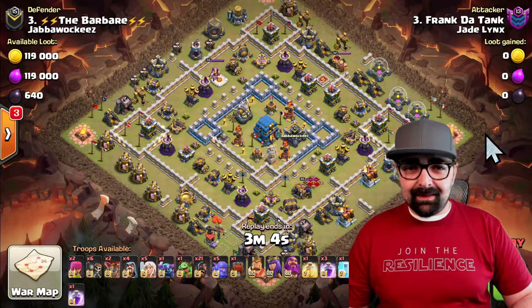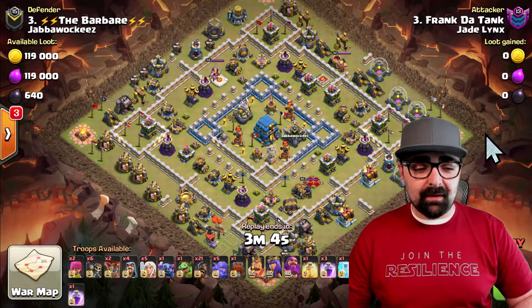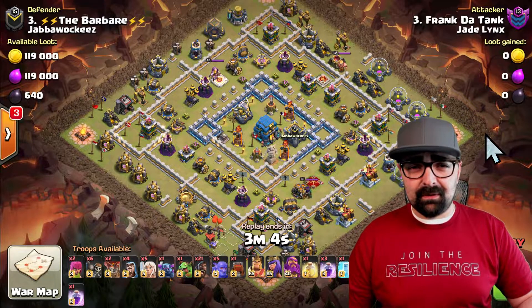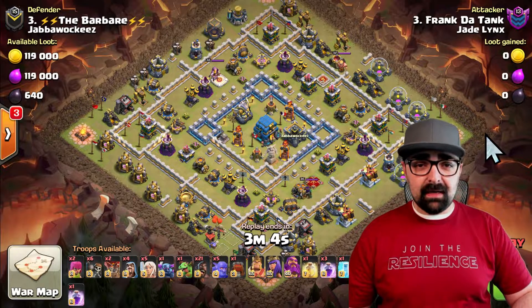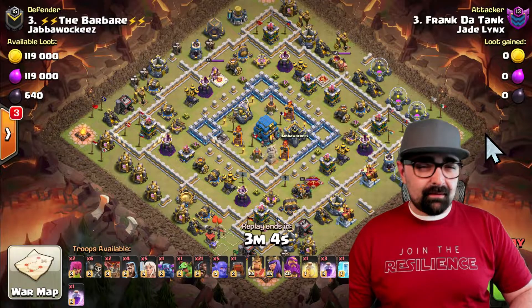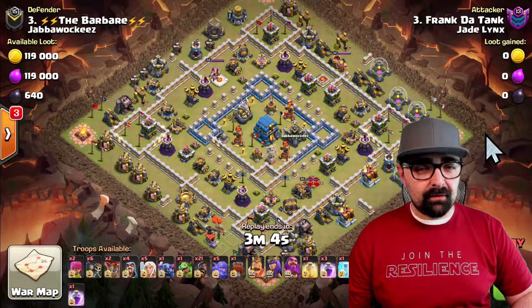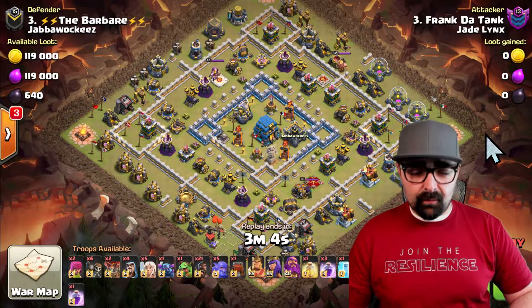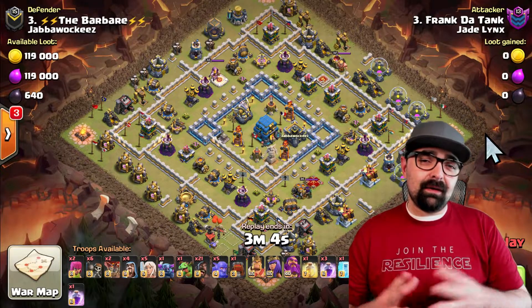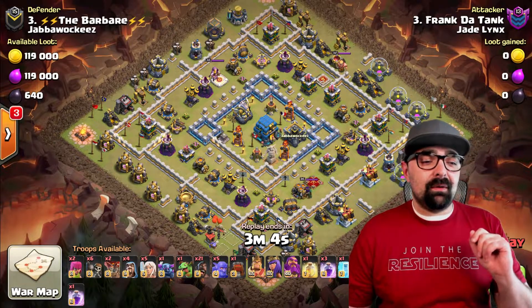As far as spells go, he's got a heal, a rage, and an earthquake — that's for the center. It could also be used with a freeze. Then one rage is usually reserved for the Queen Walk, because whenever you start a Queen Walk, you're going to use at least one rage on her to keep her alive, especially if there are a lot of defenses in the area where she starts.